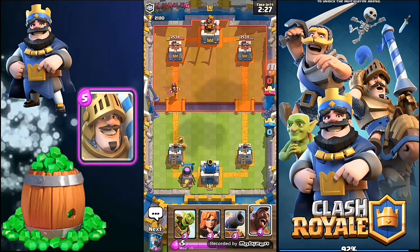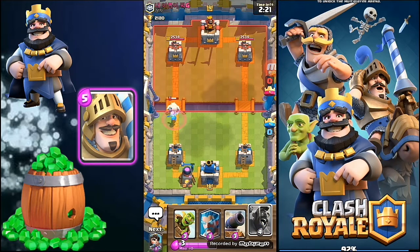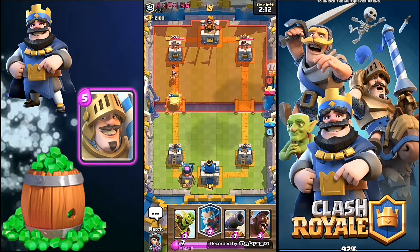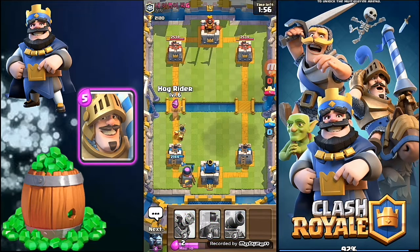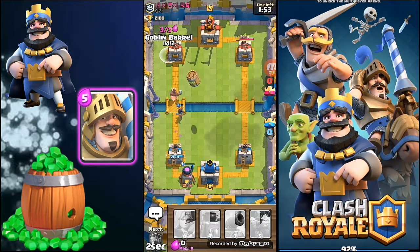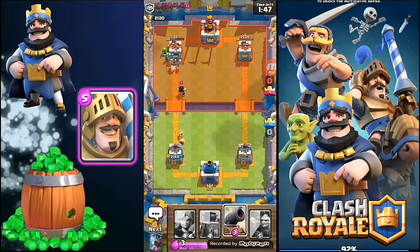Now I'm waiting. His Electro Wizard comes and goes. I will be dropping here the Fires, the Ice Wizard and the Princess. Whoa! Here comes my offense. See — I think his Crown has gone.